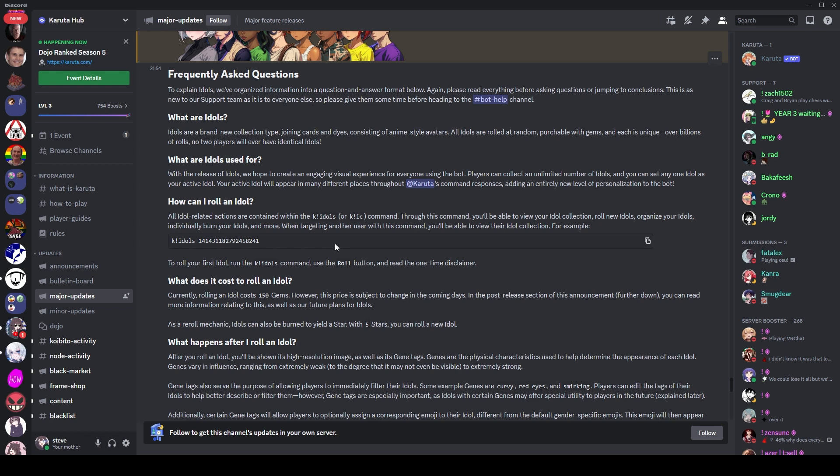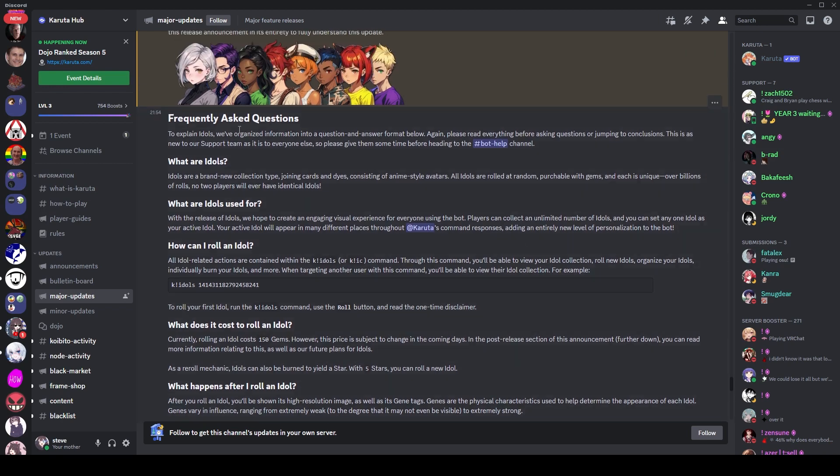Same as dies — you can burn them to get glass and re-roll the glass into new dies. You can do the same thing with idols: burning an idol gets you a star, and with five stars you can get a new idol. If you get a bunch of bad idols you can re-roll them, but I would not recommend doing that yet because we don't know which ones are the good ones.